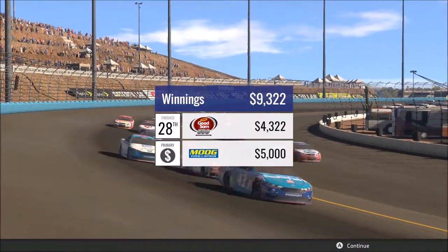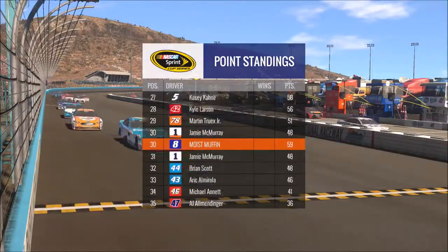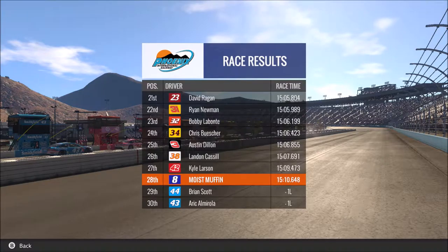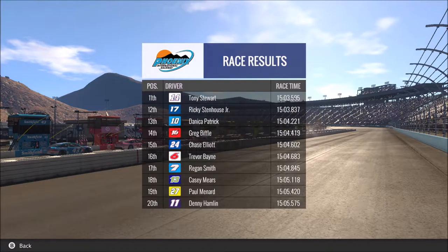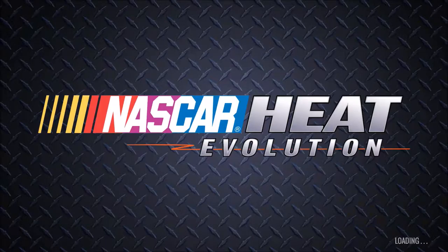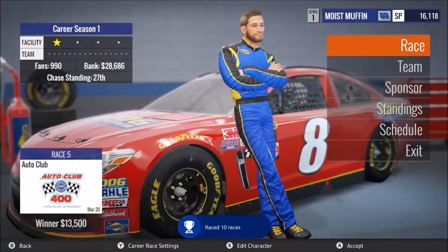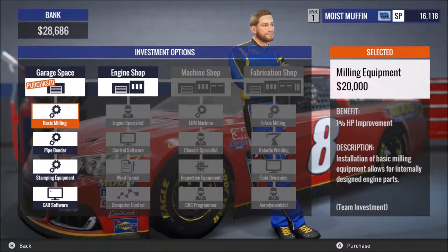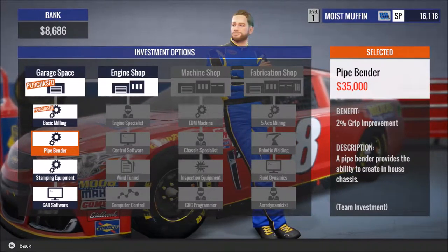Jimmy Johnson won! Looking at the point standings — he did win. We dropped a couple more spots, yes, to 27th. Jimmy Johnson has three second-place finishes and a win. For us to be competitive in the season we're gonna have to finish non-stop top fives. Rookie race — 10 races. Auto Club next — we'll see how this goes. Let's go to the team screen and go ahead and get the basic milling shop. Pipe bender is gonna be our next one for 35 grand.